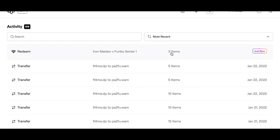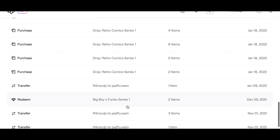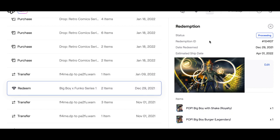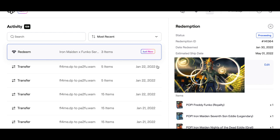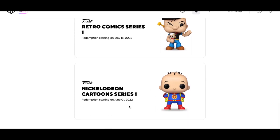We redeemed three items. We also have other previous redemptions — the Big Boy Funkos had only two items. The estimated shipping date is April 1st 2022 for those. For the Iron Maiden redemption it's saying May 1st 2022, so that's a month later. That's how you redeem them — if you have any questions please comment below. We'll see you for the Nickelodeon drop coming real soon. Take care, bye!